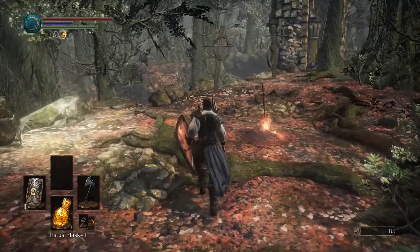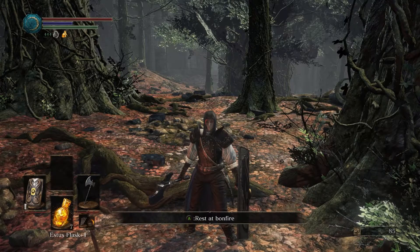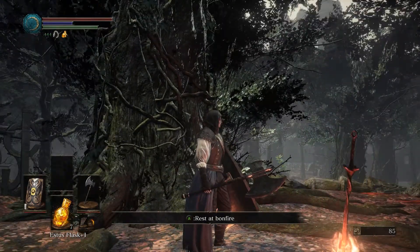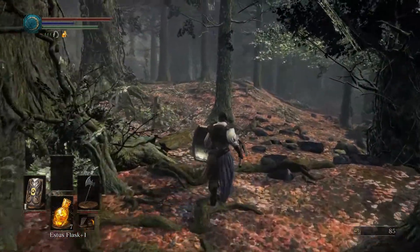We're going to be continuing from here. I have all my Estus, all the cool upgrades from last time. I did finally do inventory management a little bit, and I also tweaked my armor. I bought the Assassin's Hood because I was tired of the dumb hat that we were wearing.